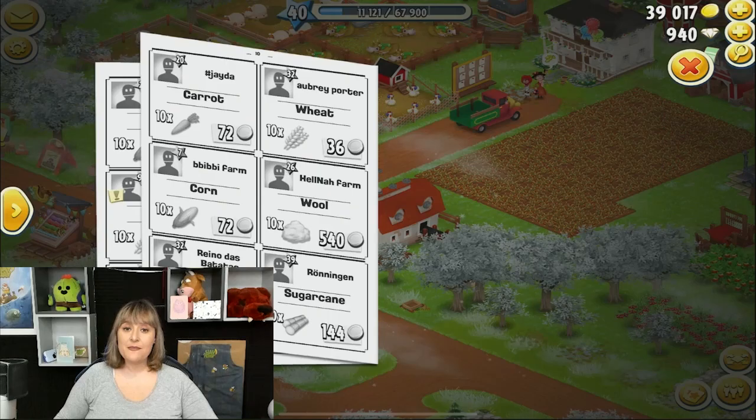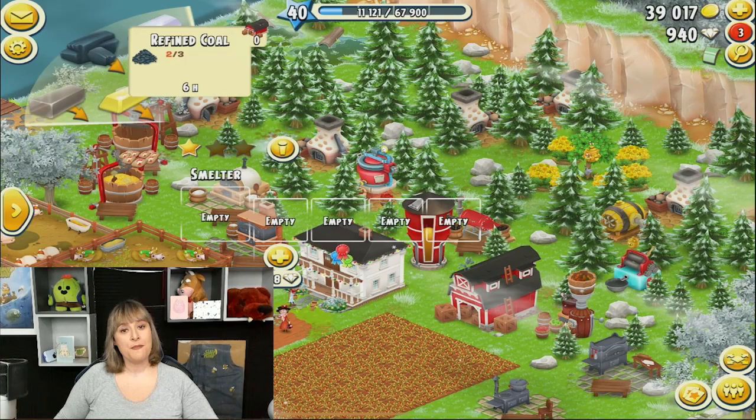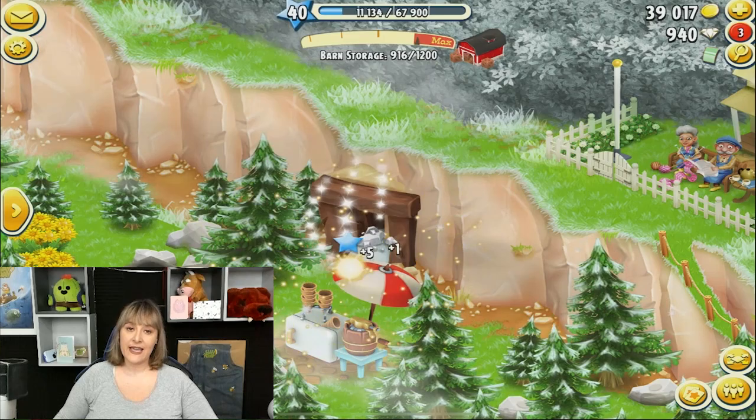The next question that I am always asked is why start another farm when you already have a farm? There are many reasons to start a baby farm. The main reason is a baby farm is used to support your main farm. Most people start a baby farm because they never seem to have enough dairy or sugar products, so they start a new farm to get access to another sugar mill and dairy, and then they sell those items to their main farm.